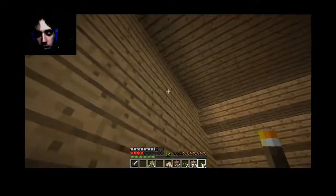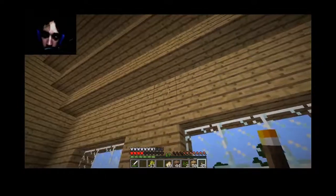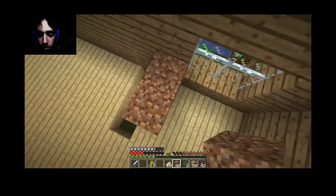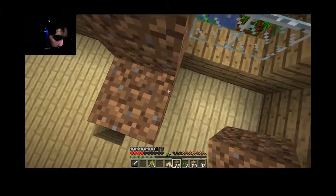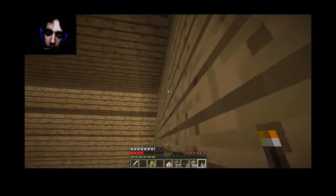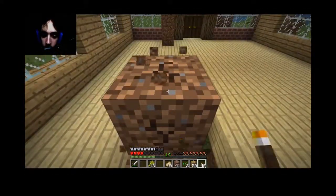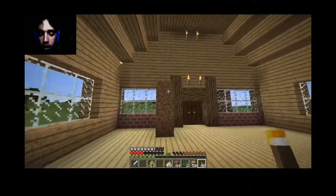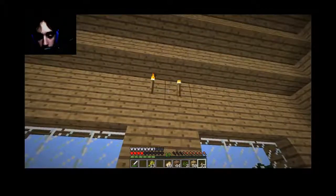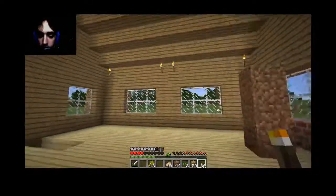I can now place some torches here and here. And I want to place a torch here, here, here. Let's go up a little bit. We can put it in here. There and there. Alright. There. Alright, we got that, like that. We got that. And let's go up a little bit — and put that there, like that, look at that. And look at this area here, look at that.